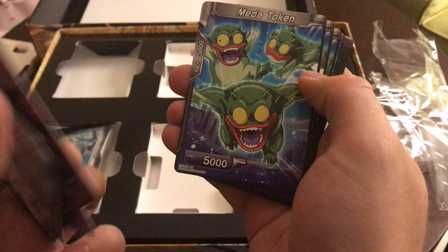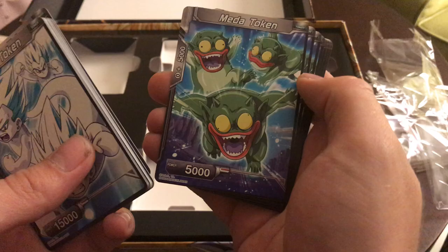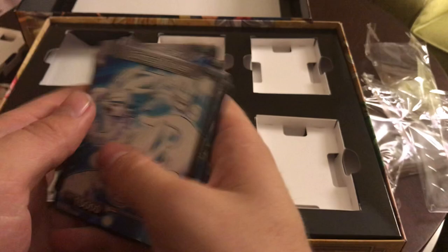In this series they announced that tokens will be more prominent. So we got a bunch of tokens: Bose tokens, Cell Jr. tokens, Shadow tokens, Meta tokens — which remind me of those monsters from Tree of Might — and Chilled Army tokens. I'm curious how this is going to interact in the game more.